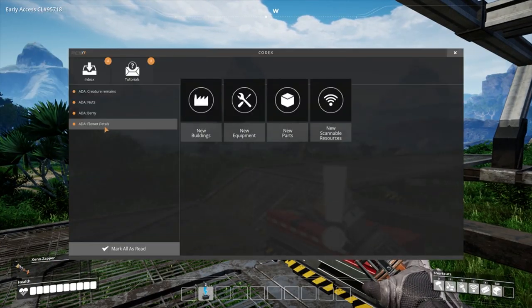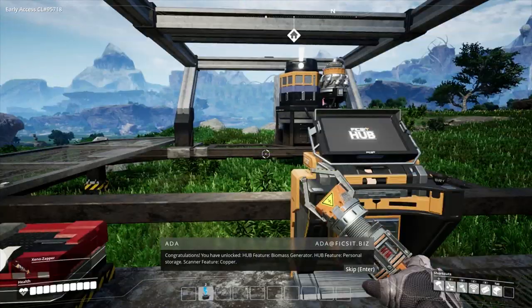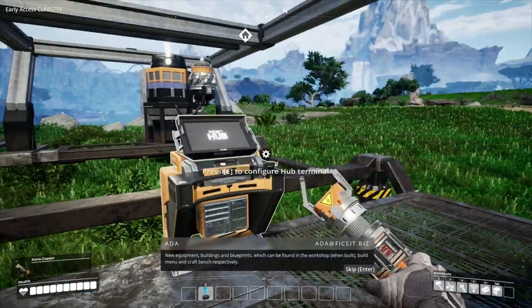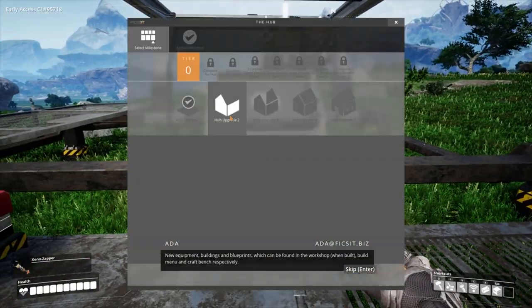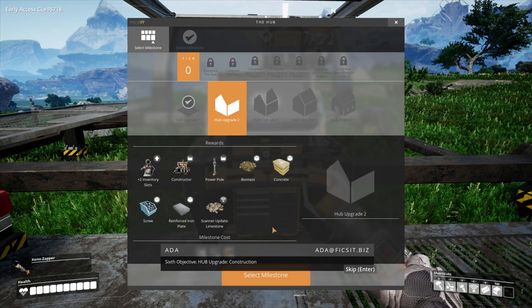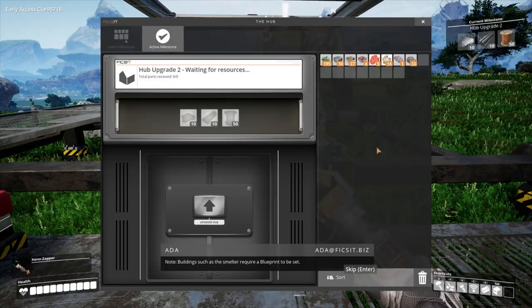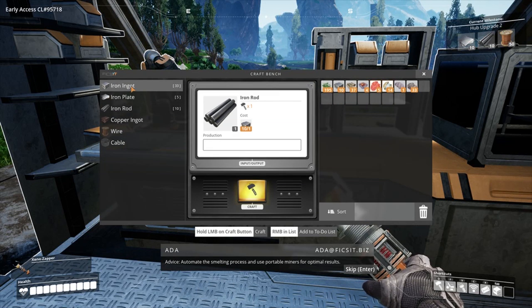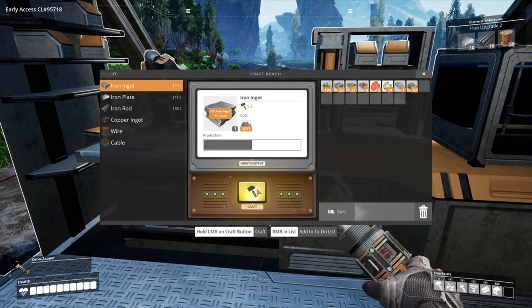Congratulations, you have unlocked hub features: biomass generator, personal storage, scanner feature cover. New equipment, buildings, and blueprints which can be found in the workshop, build menu, and craft bench respectively. Hub upgrade 2 — connect buildings to a generator for power. Buildings such as the smelter require a blueprint to be set. Automate the smelting process and use portable miners for optimal results. Let's just get all these iron ingots done — we need 10 plates, 10 iron rods.